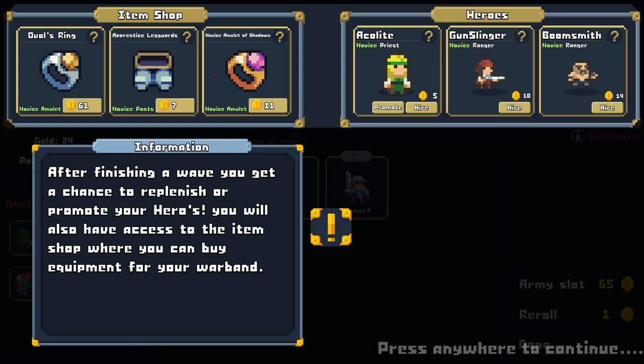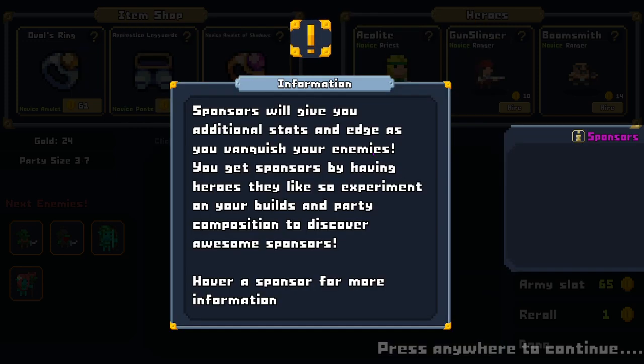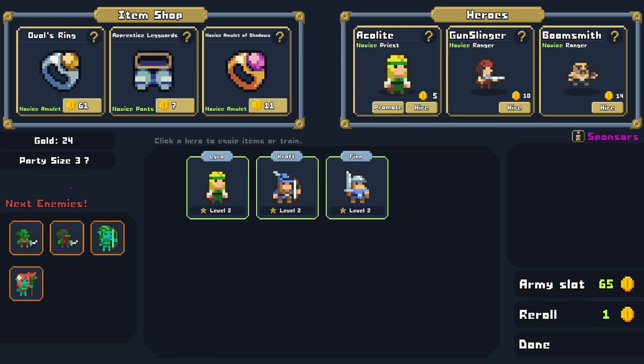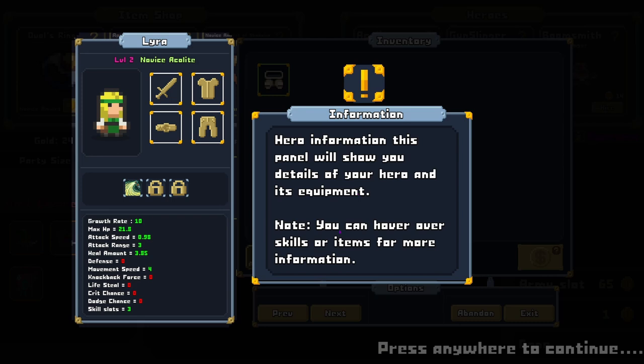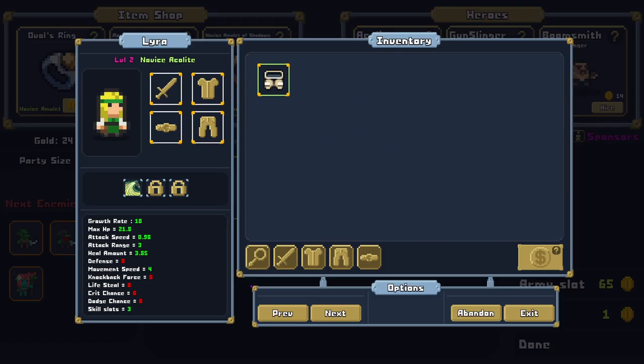Acolyte's leggings, novice pants — max HP, dodge chance, defense. All with novice rarity and above. We got some pants for the healer. After finishing a wave, you get a chance to replenish or promote your heroes, and access the item shop where you can buy equipment for your warband. You can click an existing hero to equip items or check their stats. Sponsors give you additional stats as you vanquish enemies — you get sponsors by having heroes they like, so experiment with builds and party composition.